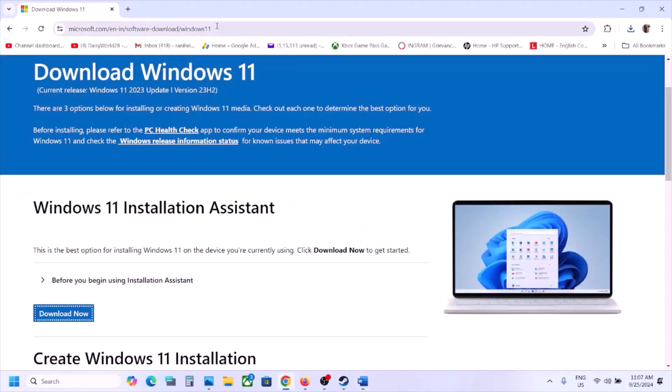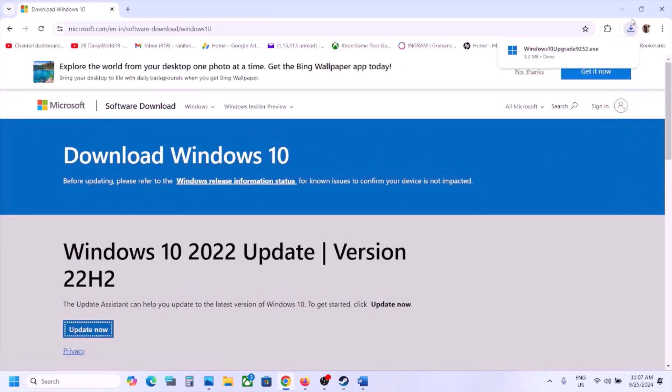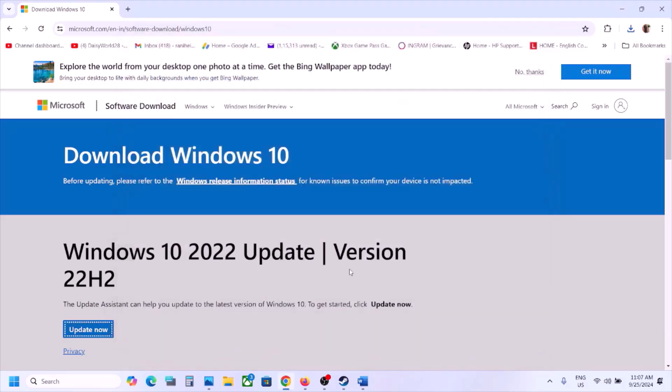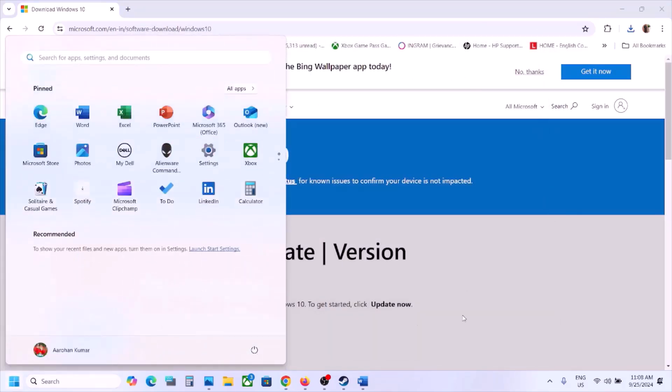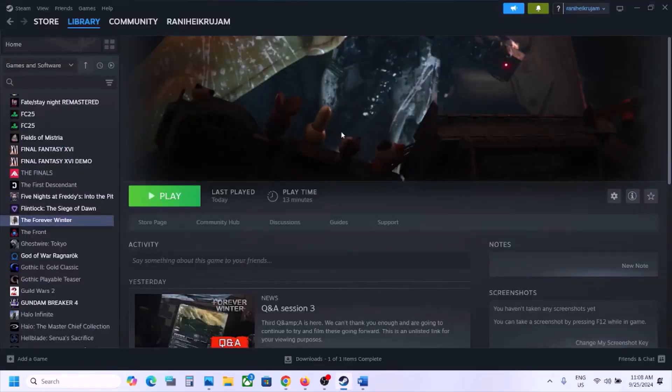Windows 10 users can use the link in the description — the latest version is 22H2. Click on Update Now, run the EXE file, click Yes to allow, and use the Windows 10 Update Assistant. If there is any update or install option, install it, then restart your computer. After the system restart, launch the game — that may help fix the DirectX 12 error.